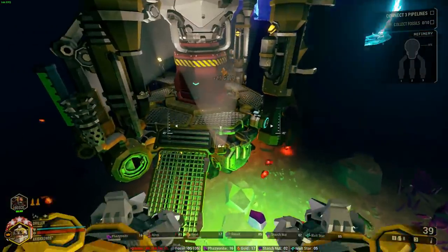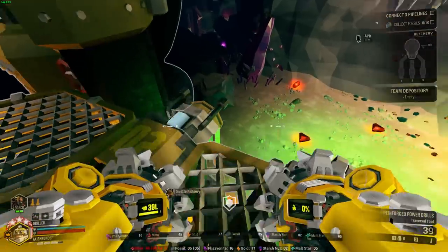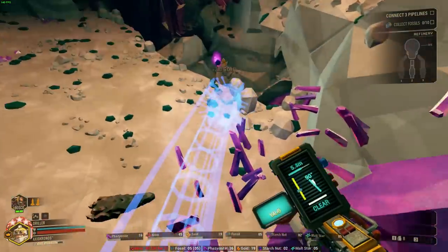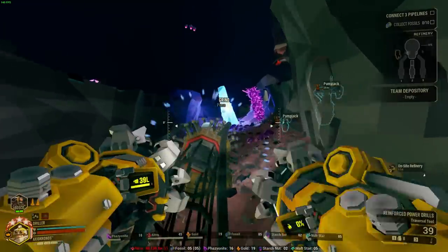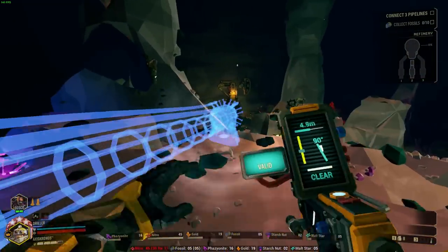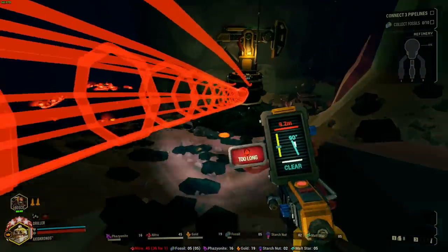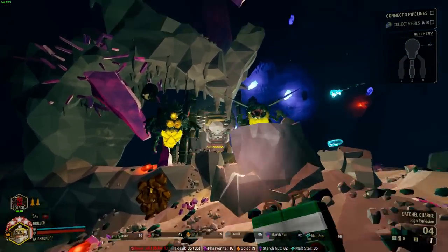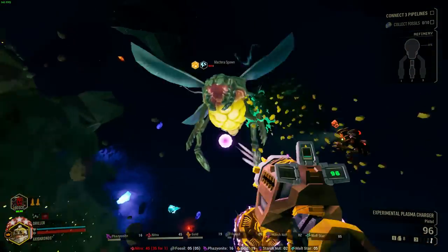Obviously there's the argument that if you don't die it's worthless — well yeah, I guess that's true. But if you look at the alternatives, which is a pathetically short stun on static discharge or a piddling amount of damage on shockwave, I'd rather just take breathing room for the one in ten missions that I actually get downed. I still think it's more valuable.